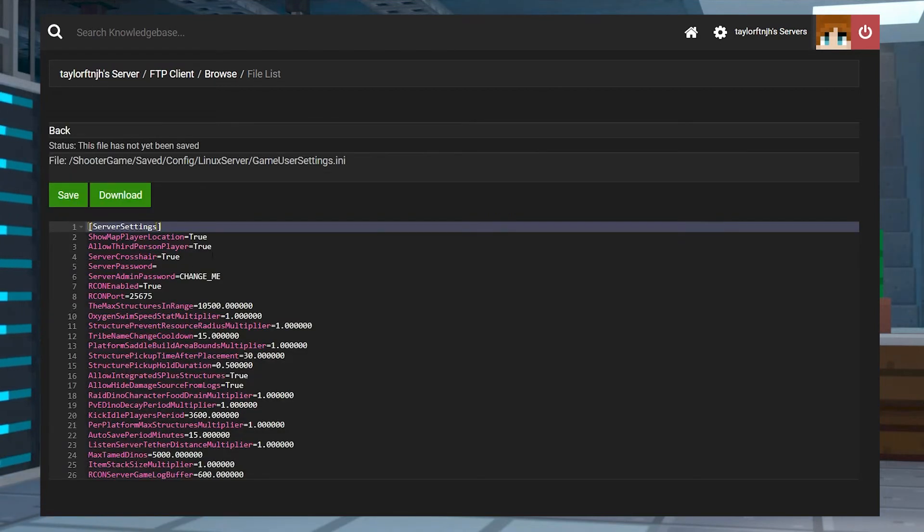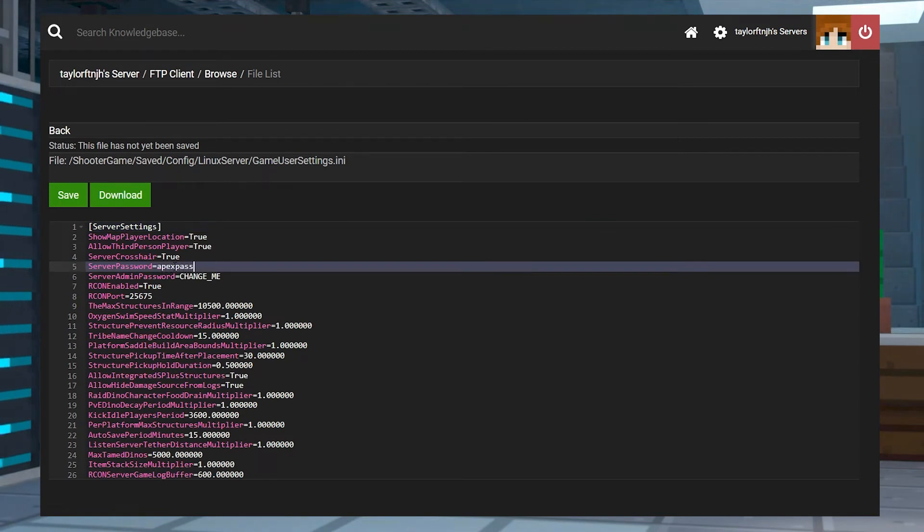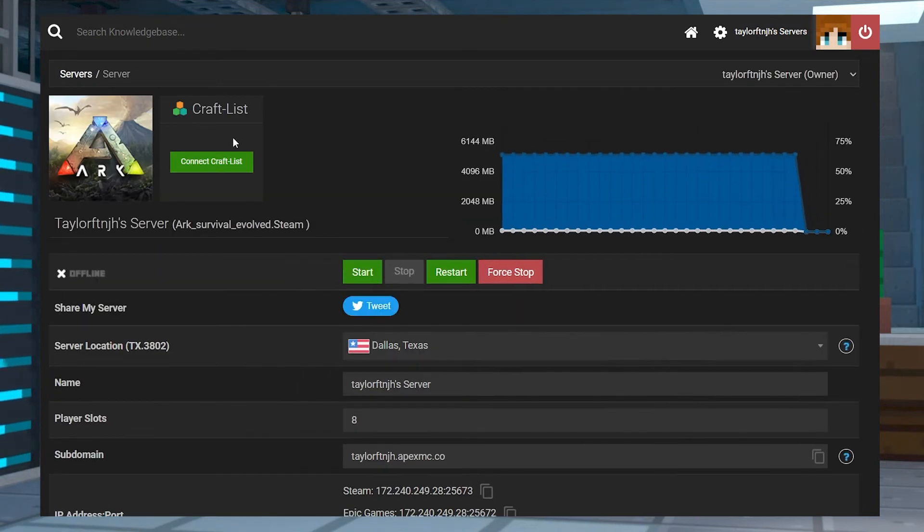Find the Server Password field and then enter the password that you want to use. When you're done, press Save, head back to the main panel page, and restart the server.